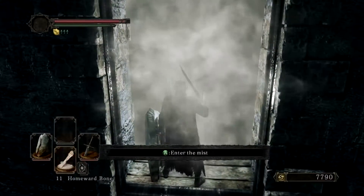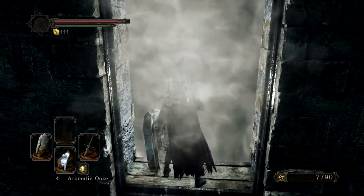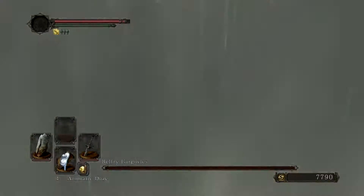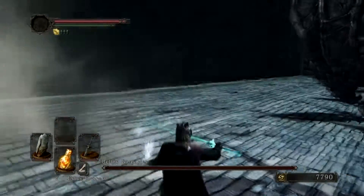We're gonna walk in here, we've got 5 Estus Flasks, a great shield, and another greatsword I think. And we're gonna put the Aromatic Ooze on, as these Belfry Gargoyles have a weakness to magic. So we are gonna be equipping some magic onto it.